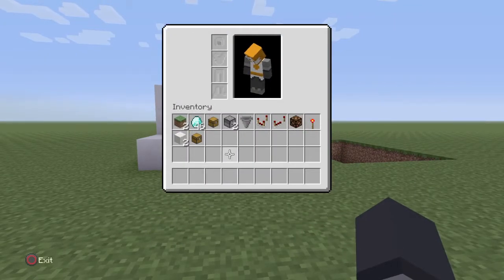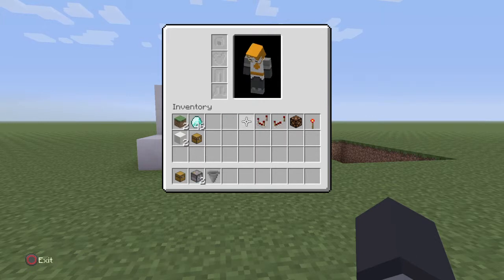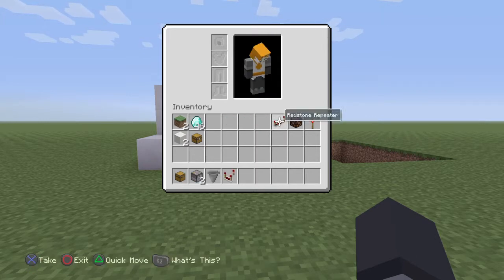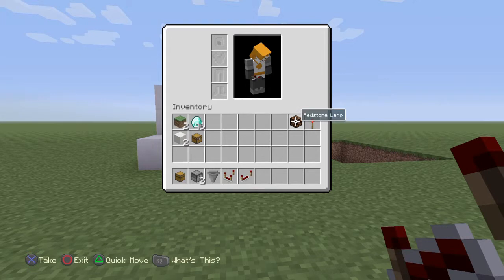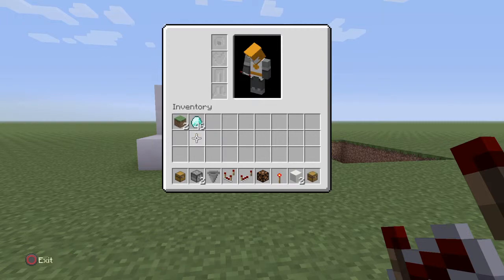So what you're going to need for this build is: a trap chest, dropper, hopper, comparator, repeater, redstone lamp, redstone torch, a block of your choice, and a chest.